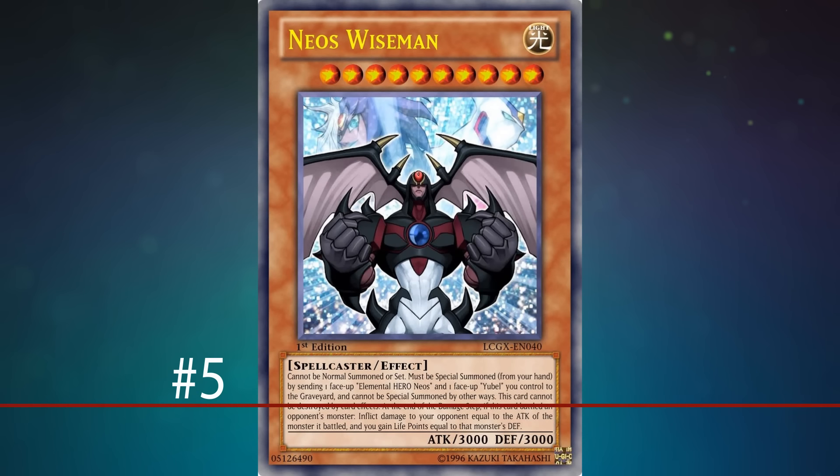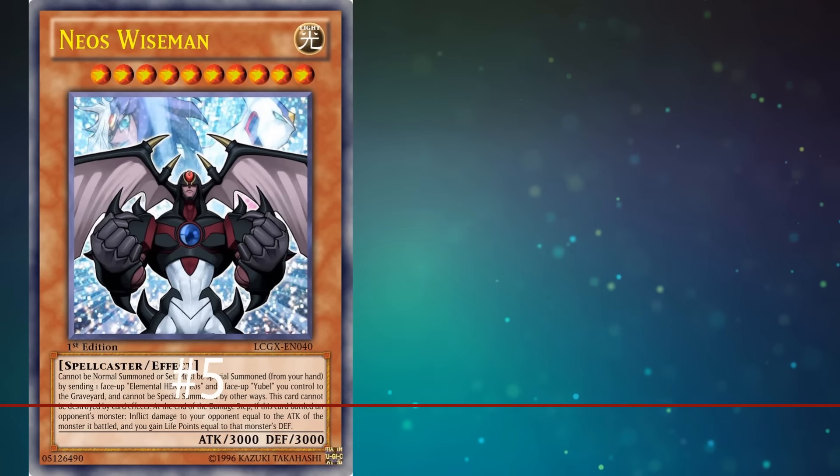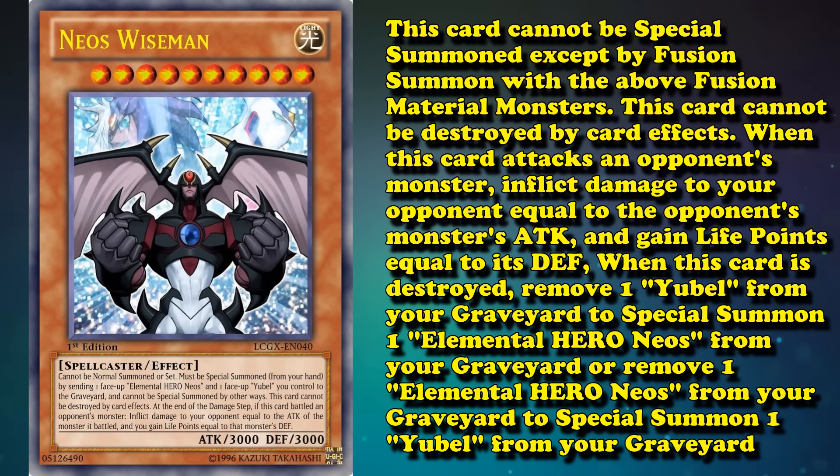Number 5, Neos Wise Man. Neos Wise Man has the effect that, if it battles a monster, you can inflict damage to your opponent equal to its attack and gain life points equal to its defense. On a 3000 attack body, that's not half bad. Also, it's immune to destruction effects, which is actually pretty good. This is the only boss monster on this list so far with good protection — destruction from effect immunity is a lot better than all the other protections these cards have had so far.